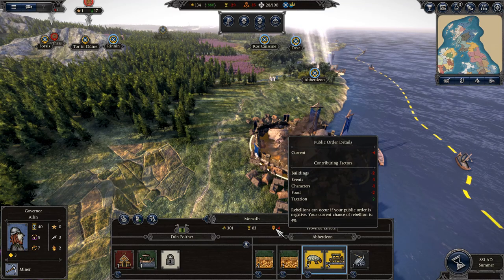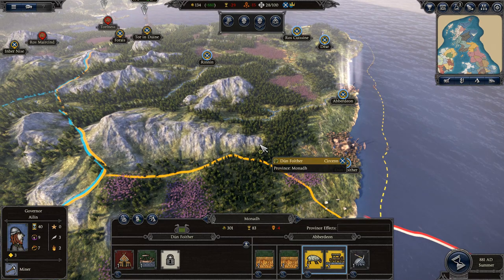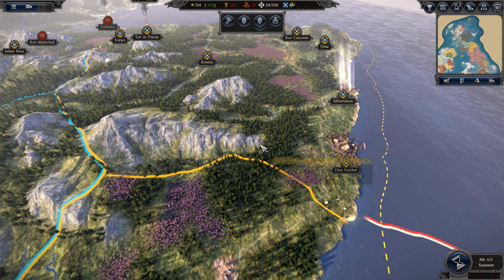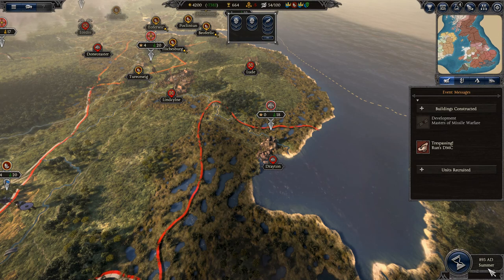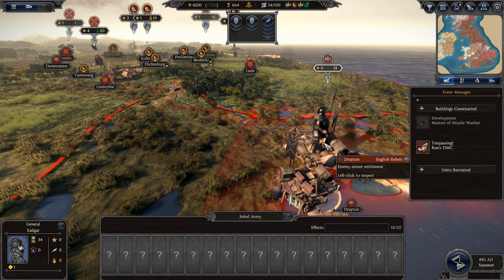This system means that rebellions can trigger at seemingly random times, and there's nothing you can do but be prepared. Rebellions are a bit more threatening in Thrones of Britannia because of how settlements now work.